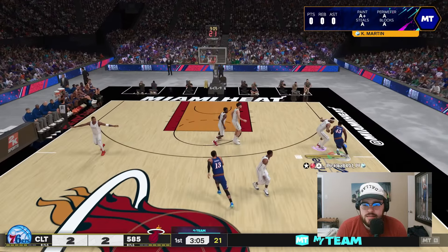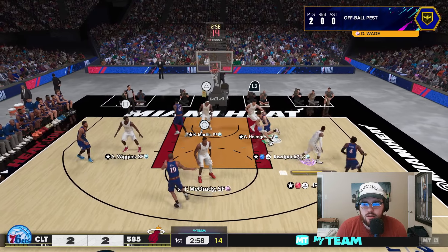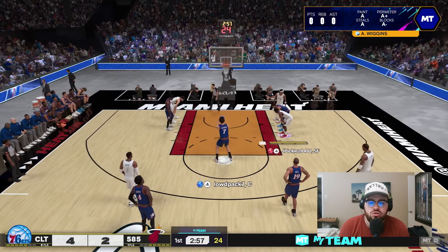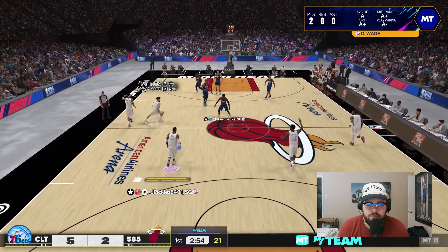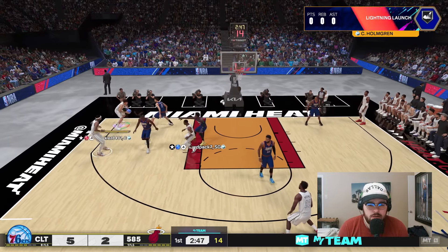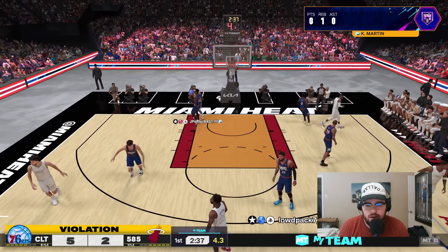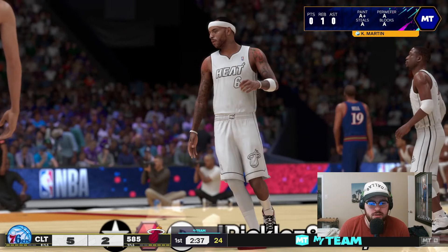D-Wade gets his first bucket of the game! He's got multiple layup finishing badges and the Half Post Riser — he's going to be a really great finisher. Why is KMart jumping? That play just doesn't make sense — the guy who's not even guarding Chet commits a foul and gives up an and-one. He does it again, but we don't have enough spacing to take advantage. D-Wade drives to the rim — I'm not taking the best shots right now, I'll be honest.